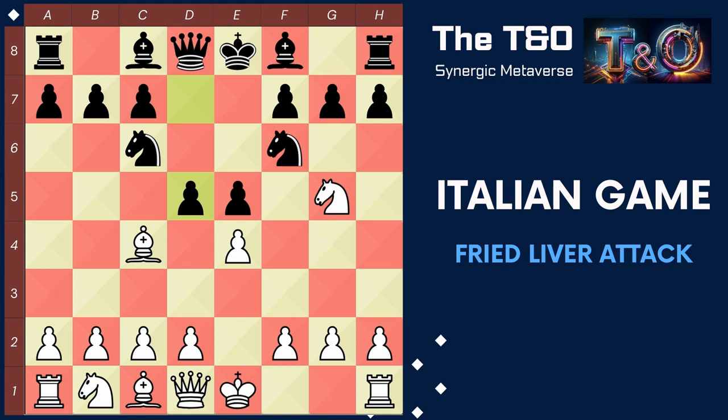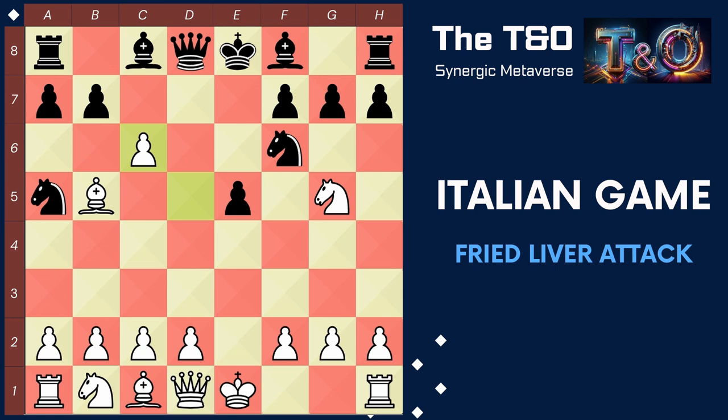Now that we have analyzed the strategies for white, we will delve into the ways by which black can refute the Fried Liver Attack. The first one is the Palerio Defense. After white captures our pawn on d5, we play knight a5, threatening the white bishop. This forces white to either retreat or proceed with the bishop checkline variation. White plays bishop b5, checking the king. Black responds with pawn c6. White captures using the pawn, black captures back and threatens white's bishop. Instead of retreating the bishop, white proceeds with queen f3, pinning the pawn to the rook.